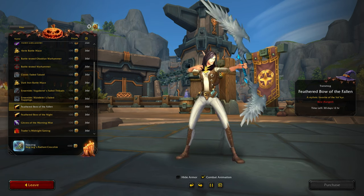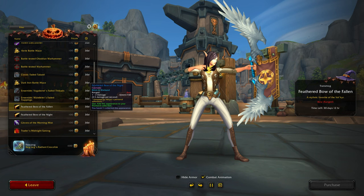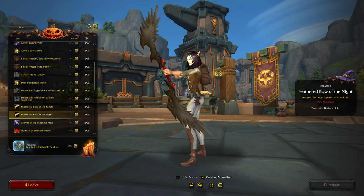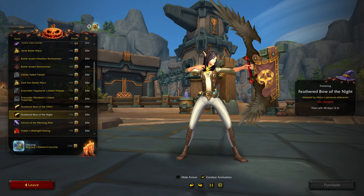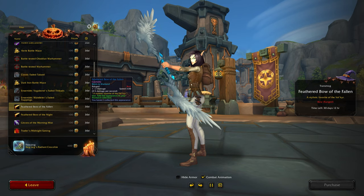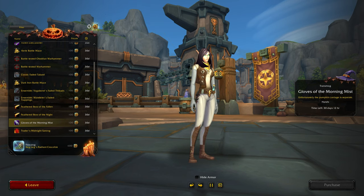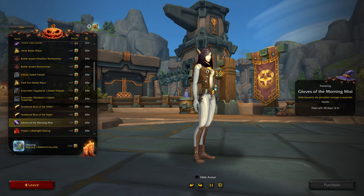Feathered Bow of the Fallen — oh, that's kind of nice. For 100, that seems cheap. Another color — well, that matches my set but I think I like that one better. No, I'd probably buy both if I used my hunter more. Here we go with the full length gloves.